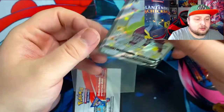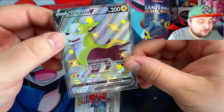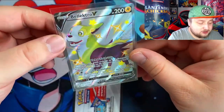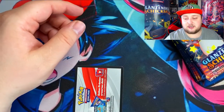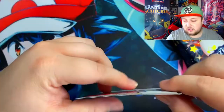Here we have the Boltund V shiny promo card. This card looks very, very beautiful. Love this design - the artwork is just awesome. This is gonna go straight in my binder and it's never gonna leave. Here's the code for you guys, go ahead and redeem.